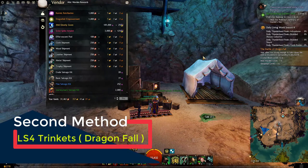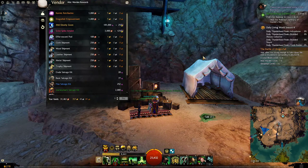The next source will be Living Season 4. Everything we explained from all the previous maps will work exactly the same way here. The only exception is that in Living Season 4 there's really only one map you should worry about to get your trinkets from, and that is Dragonfall — the map you get with the last chapter of Living Season 4.